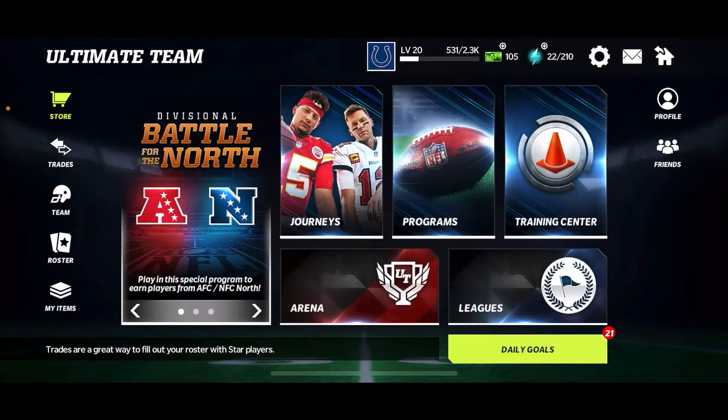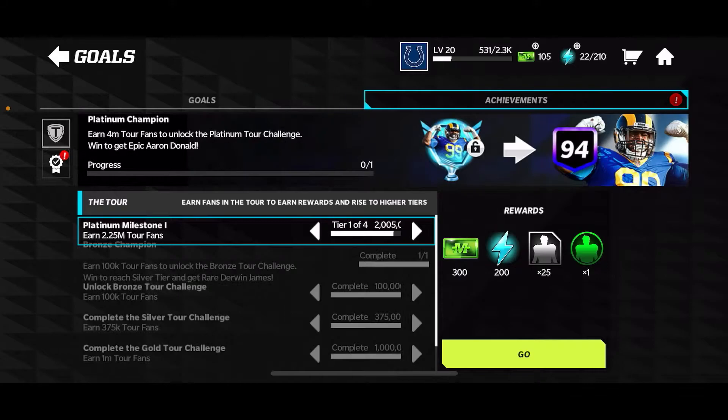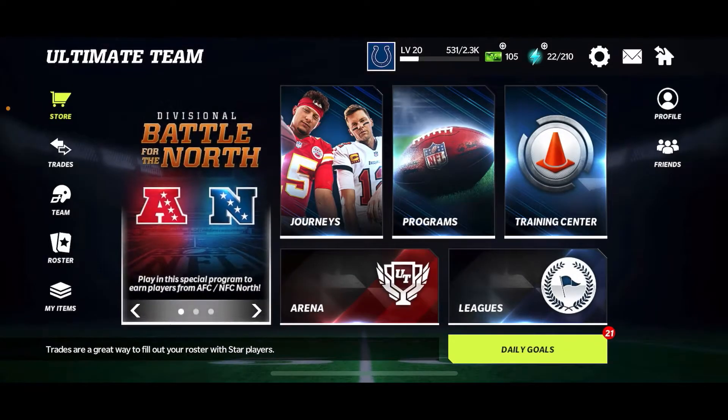They're putting out some more coin packs and more mad cash offers, so we can buy bundles and have fun with mad cash deals, which I really do like. Now, this is how I was able to claim some free mad cash. Right here under the achievements section there's a little exclamation point — we're going to feats, and in order to unlock these feats you actually have to finish journey.